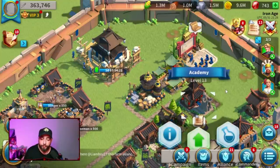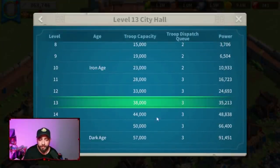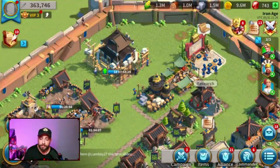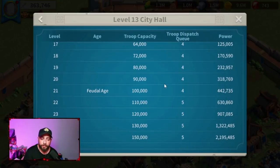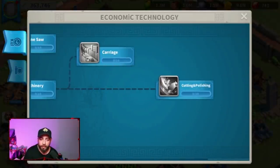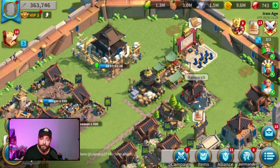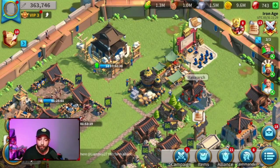City Hall 22 is the important milestone because at level 22 the troop dispatch queue increases to five, meaning you can farm with five troops simultaneously. Right now I'm at level 13 and can only send three marches — it's already capped at three out of three. So your city hall goal is level 22 to get five marches. For research, max out all economic technology. To do that you need to upgrade your academy, which requires upgrading your city hall — so upgrade city hall to 22, unlock five marches, then research all economic technology.